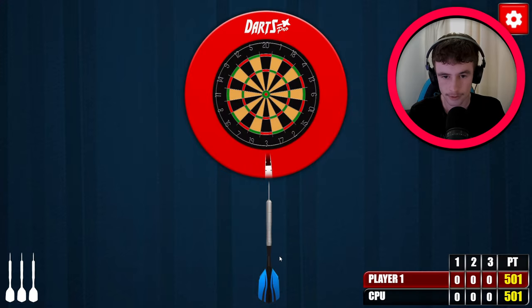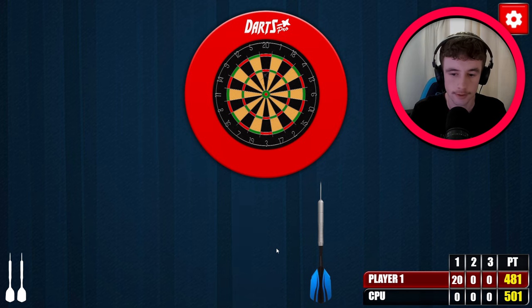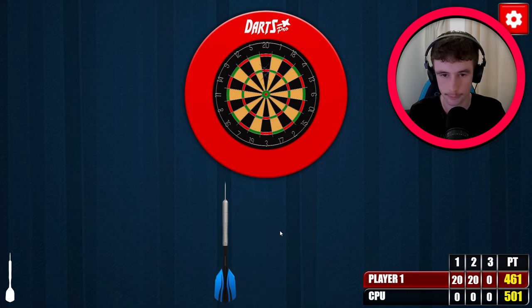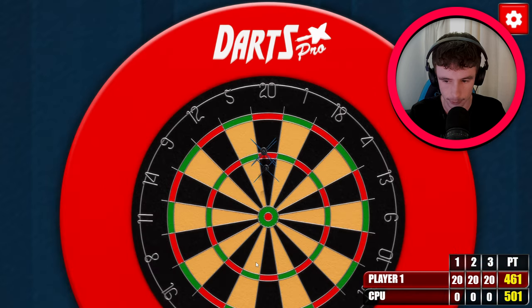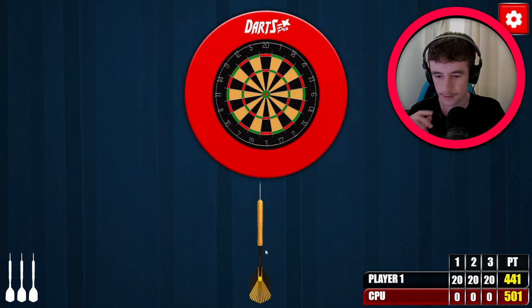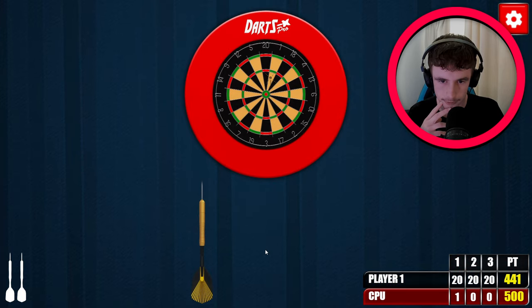We'll start up a 501 points game. There are two points left at the end — I have to get a double to finish. Anyway our first two shots are 20, 20 — we need a triple here. Another 20 — it's only 60, down to 441. Let's see what the AI does — alright, that's a good start for them.